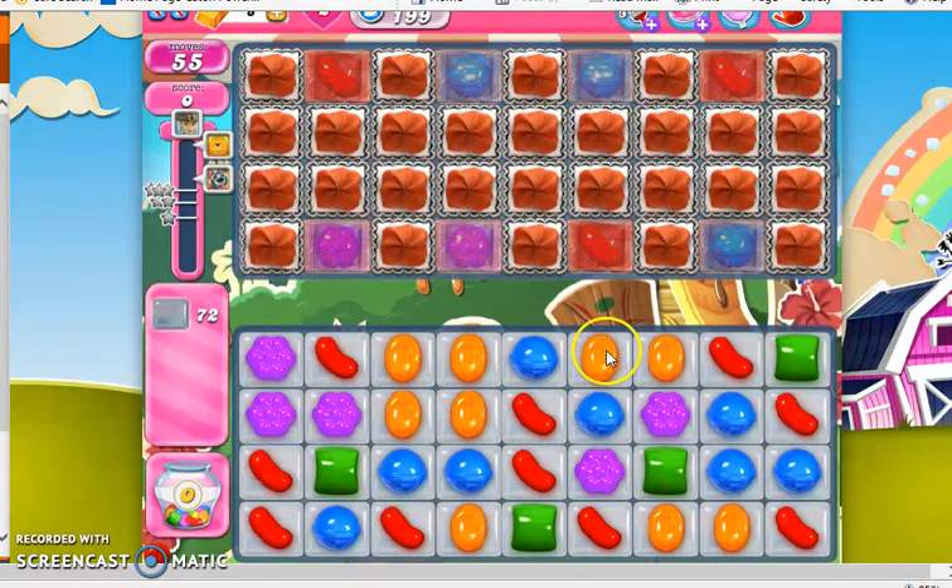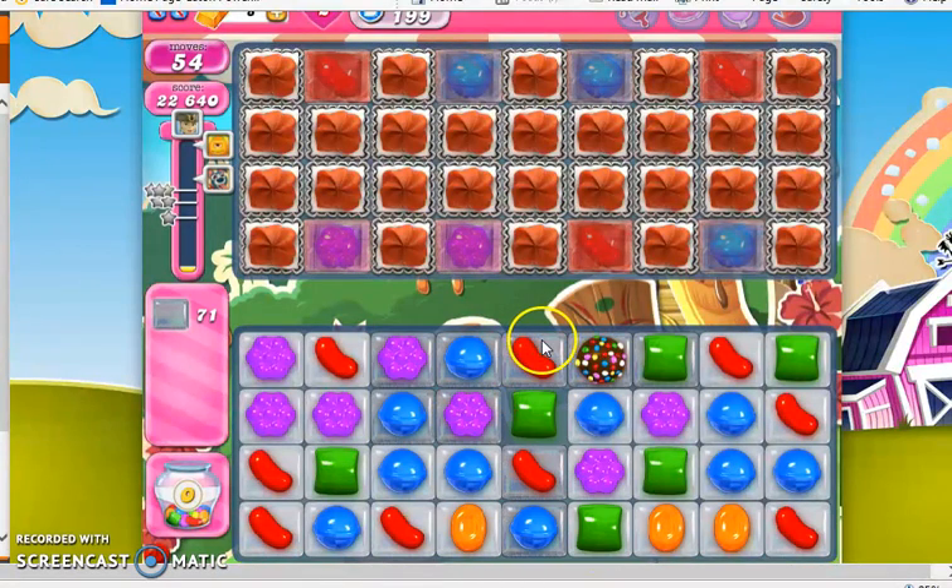Right away I see I have a 2 and 2 with the orange, and I am hoping that by making this move I can draw another orange right there. I'm actually surprised it worked!